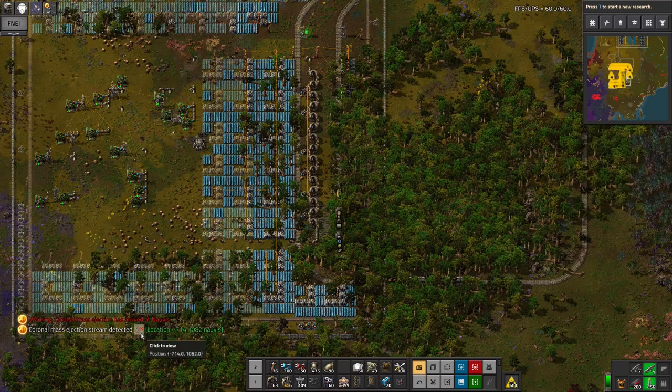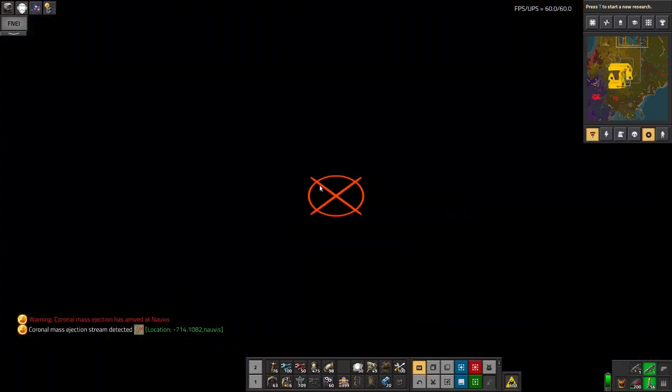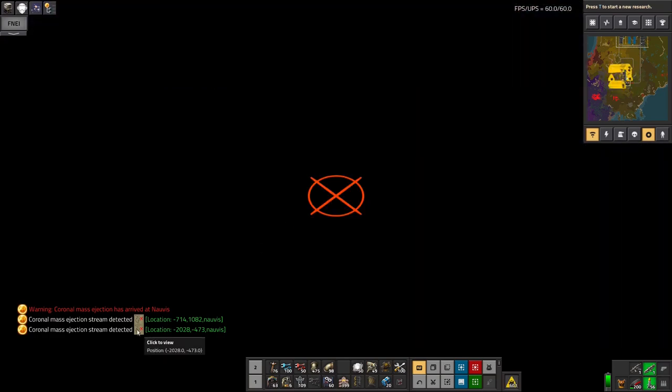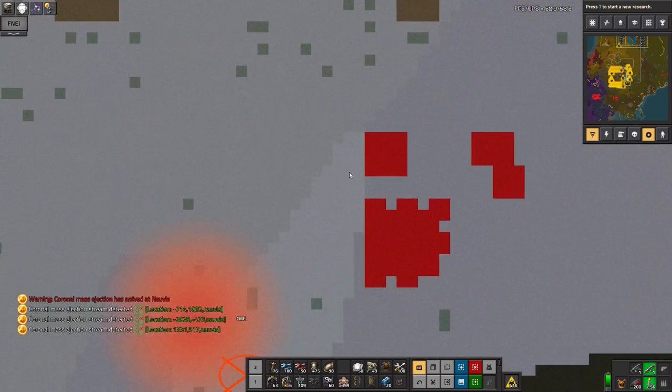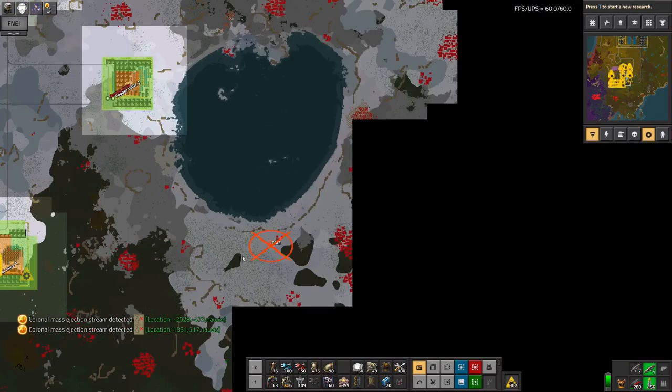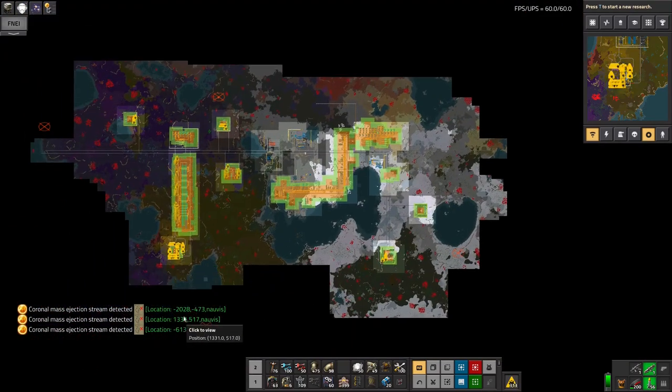There's the first coronal mass ejection. It gives you a little thing you can click on - and that's missed, that's quite nice. Oh, but there's another one. That seems to have missed even more, so it's not too bad so far. Oh, that one's - you can hear that killing biters! So that's doing work for me. Excellent.